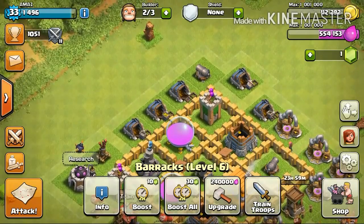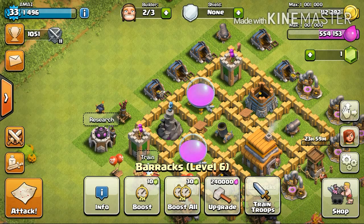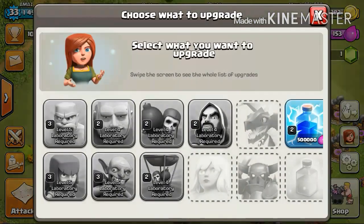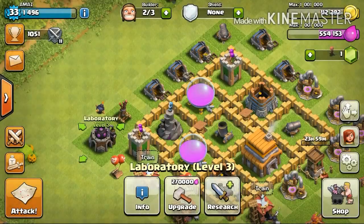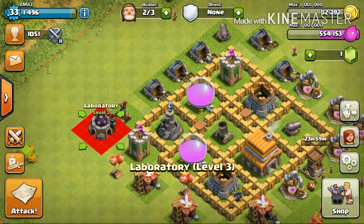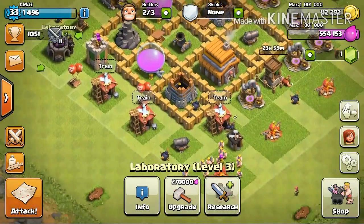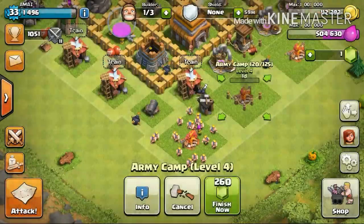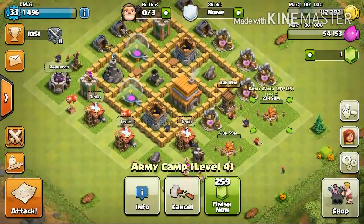Those army camps are remaining, and so is this barracks — the remaining barracks have been upgraded. The rest are the gold mines and the elixir collectors. I'm gonna be doing that soon. I've also upgraded a lot of things so I need to upgrade my spells as well. Actually there's just one spell, so yeah, let's go ahead and upgrade these army camps and I'll be back once we are done.